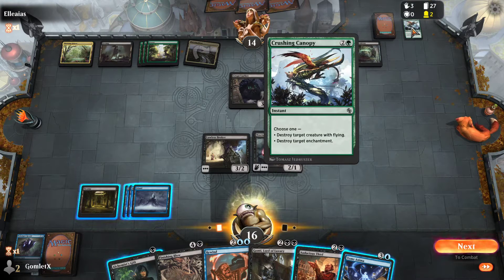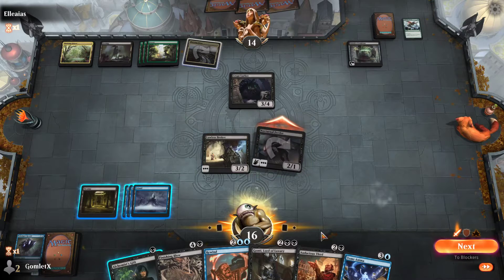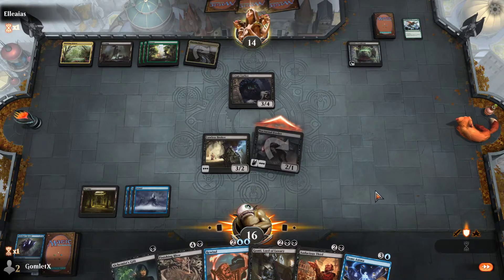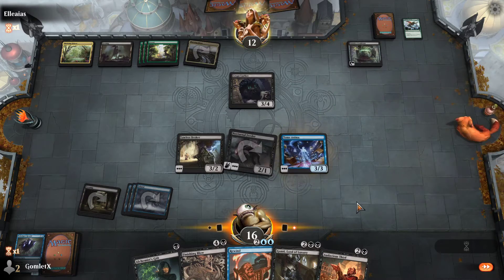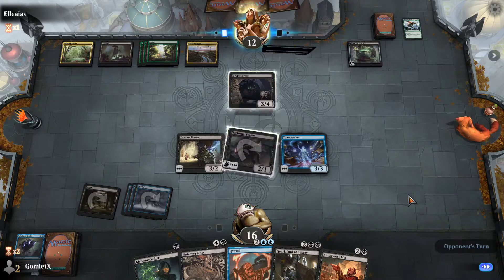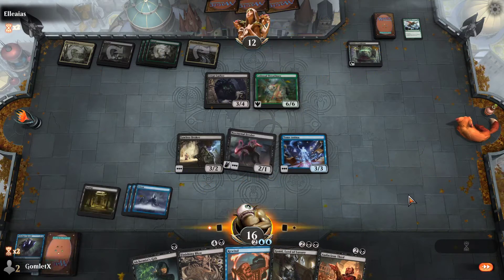They did Crushing Canopy on my flyer — that's what happened — they just destroy a creature with flying. I think I'll send in with the Nocturnal Feeder. Obviously not going to send in with the 3/2. I could if I really wanted to use this pump spell immediately, but I don't. I'm going to drop down a Tome Anima, just keep putting stuff on this board, spreading out my threats.